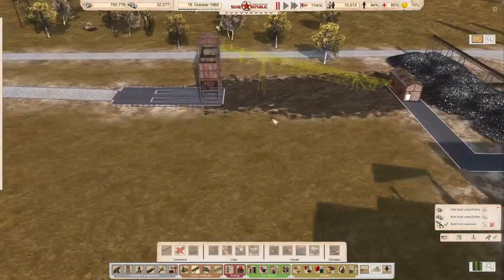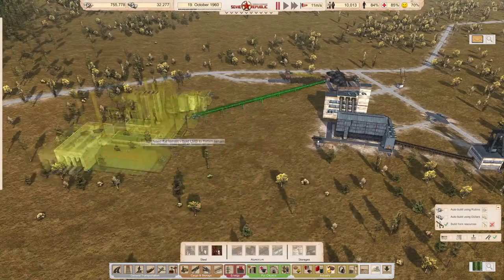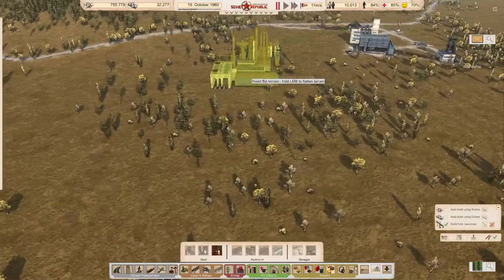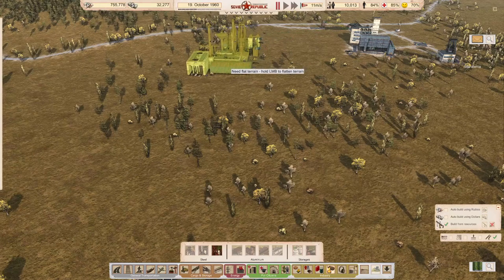It was the only one in plan mode, so that should be the only one built. Now let's go with metallurgy and steel mill — now we can have some better range.